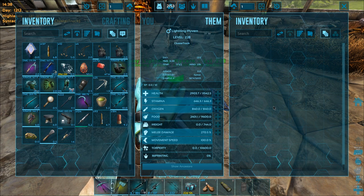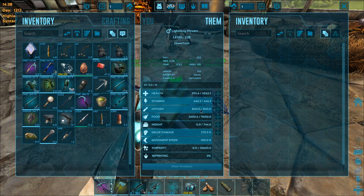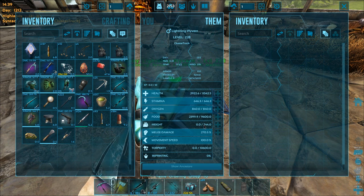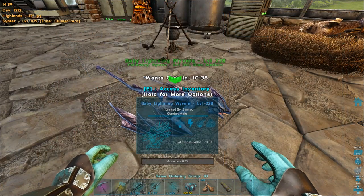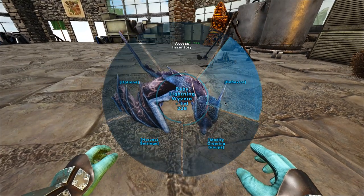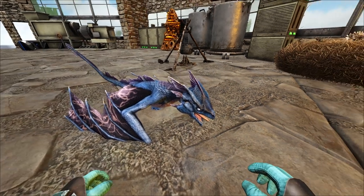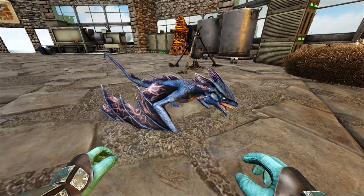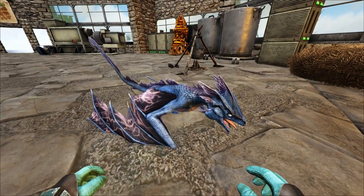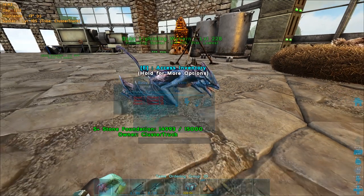Your stats — the health is pretty good, the stamina is decent. Unfortunately it just has tons of points into oxygen, which is really irritating because oxygen is not useful at all on wyverns. It's got pretty good weight and the melee is a bit low, but it still looks pretty cool. It's got that blue. This is an issue that's been in the game since lightning wyverns came in with Scorched Earth — they just look down. You've got to do this just to make them look normal, otherwise they look like they did something wrong. They look like they're ashamed. They never fixed it.